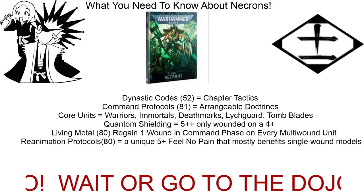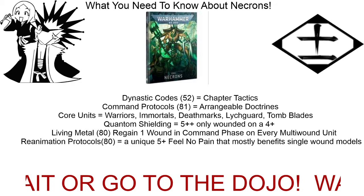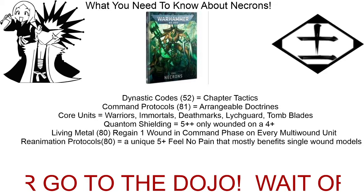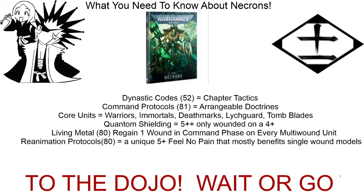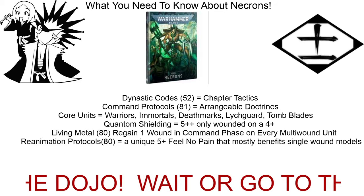There's one Dynastic Code where if you're within half range it increases the AP of their weapons by one. That turns a lot of their Gauss weapons into Strength 5, AP -3 weapons. Strength 5, AP -3 is something that most armies have to respect, because it means your marines are only getting a 6+ save and you're getting hit on threes and wounded on threes. The core units — warriors, immortals, deathmarks, and tomb blades — can carry weapons that benefit from that Dynastic Code.